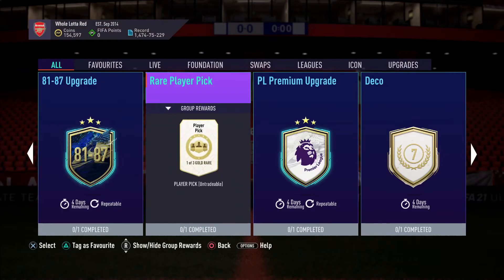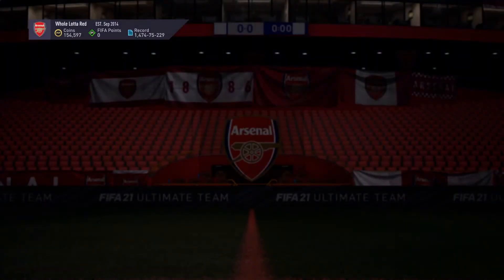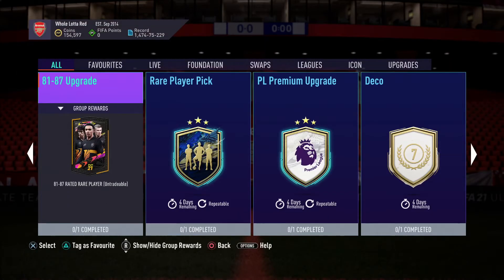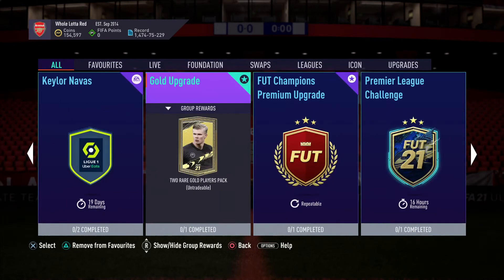And then there's a rare player pick — don't do that. One of three gold rares for probably a fortune, it costs 7,000 coins. Don't do that. Do the Premier League premium upgrade and do the regular one. Forget the kit and the 81-87. Do your Premier League challenge. I'm not doing it because I'm a lazy and I don't feel like buying cards, and I think that's going to be it.